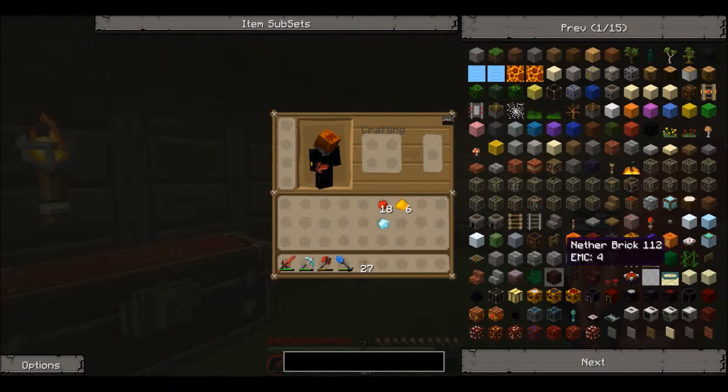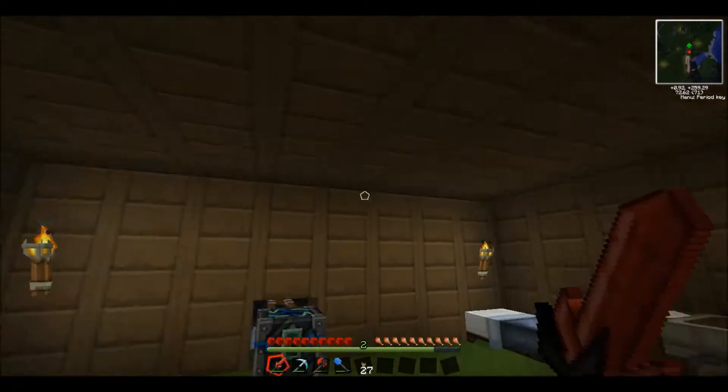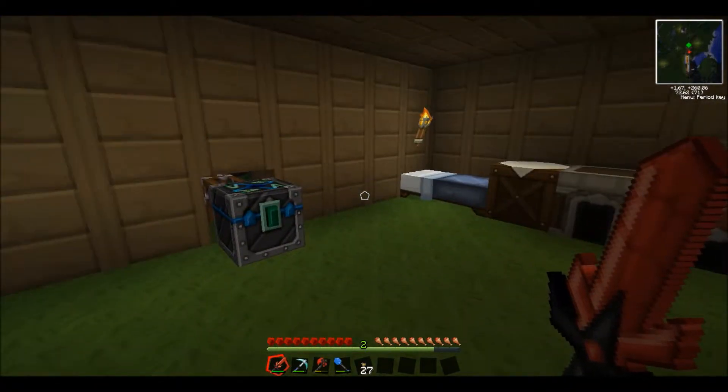This is Alchemy — it's the equivalent exchange mod. I haven't really touched on that yet, but I will make a Philosopher's Stone, and this basically does a lot of cool stuff. I'm just going to make it now and quickly show you what you can do with it.